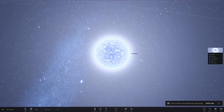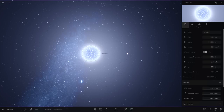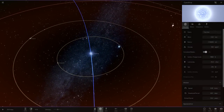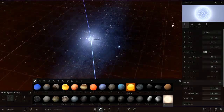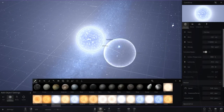We're starting off with Carolina as our biggest star. It's got two solar masses and a luminosity of 25. How large is it compared to our sun? It looks a little larger than Sirius — there's the sun compared to it. It's sort of around the size of Sirius, I'd say.